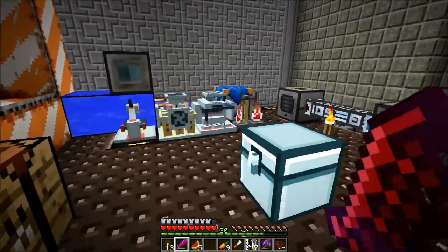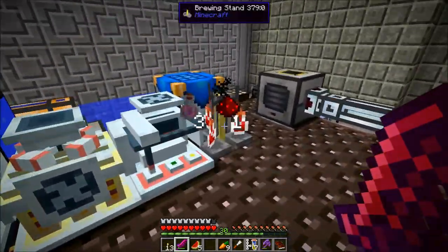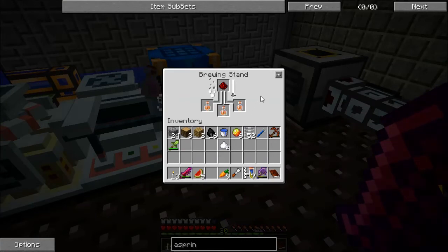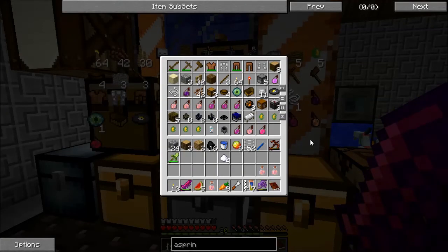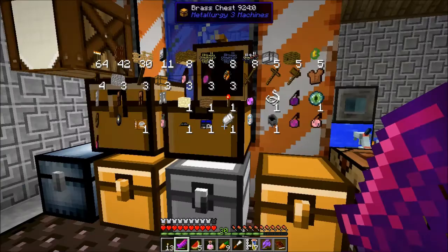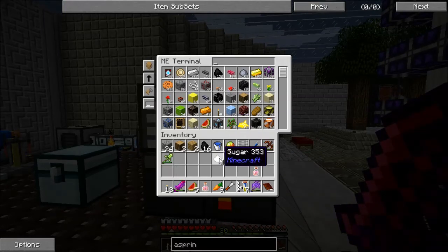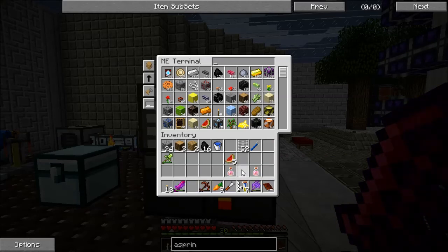We're gonna extend the duration of these fire resistance potions. Of course, when you have fire resistance on, you cannot be hurt by blaze projectiles, you can't be hurt by standing in fire, you can't be hurt by swimming in lava - you are basically invincible as far as blazes are concerned, unless you physically touch them. But that's not something that should happen too often. I put one in there - I don't want to have all of them on me. Let's grab some cobblestone out of the Ignis extruder, some of our free cobblestone.